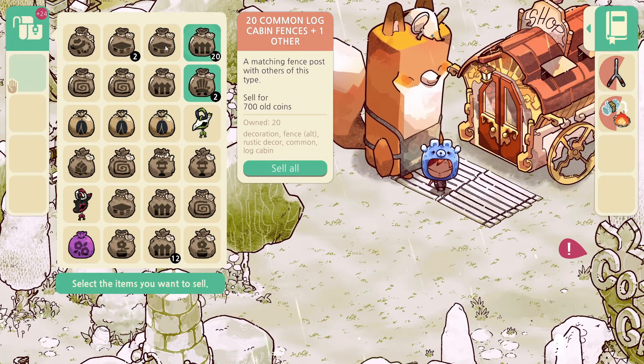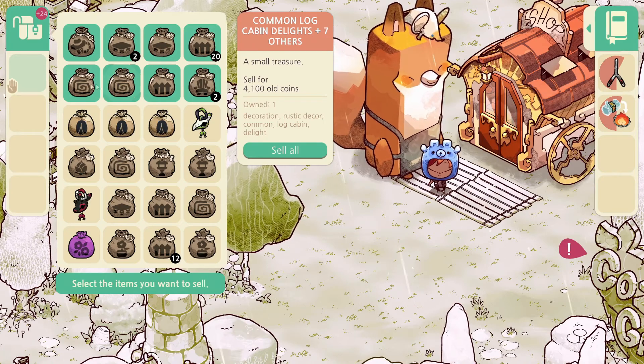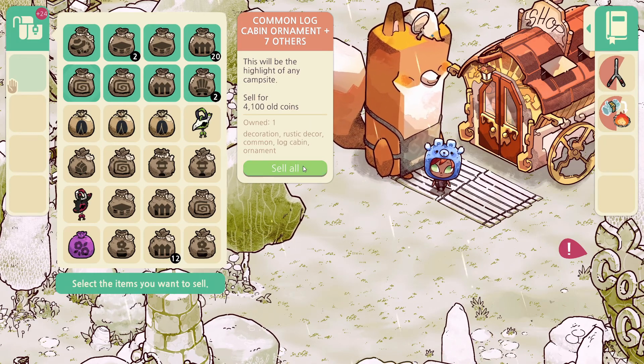So 20 common lock cabin fences and things. Yep, there we go. So all this should be what we need. Common lock cabin delights. Yes. So that makes 4,100 old coins. Awesome.